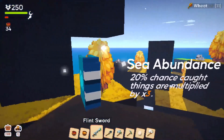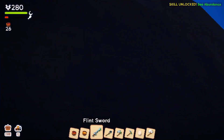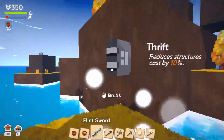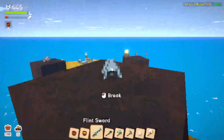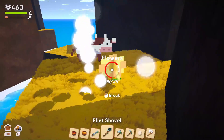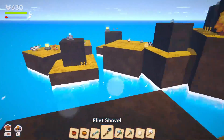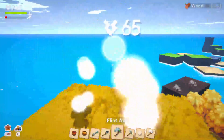Oh we got a book up here. Sea abundance — 20% chance caught things are multiplied by three. We've never fished, have we? This zone built right on top of the other zone? Is there anything new and exciting in this zone? What do we get on this flower? We'd like to figure out how to get honey — that seems moderately important. There's a bunch of things requesting honey. Could this be the elusive honey tree? It wasn't.